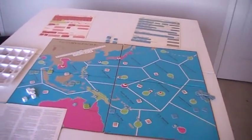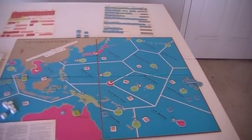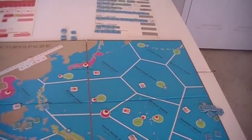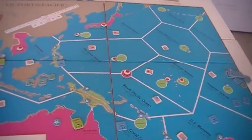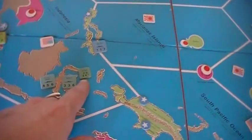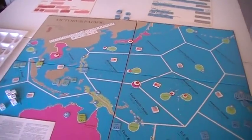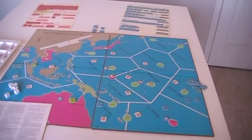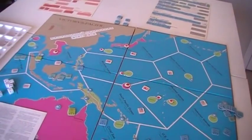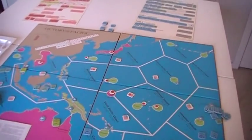All you need is one ship or patrolling plane in an area to get a flag. After fleet movement, there's an alternating placement of land-based air. Land-based air can only be placed adjacent to a port in a sea area adjacent to a port you control, and they will patrol and control that adjacent sea area — a very valuable resource. The Japanese place the first one, then players alternate.